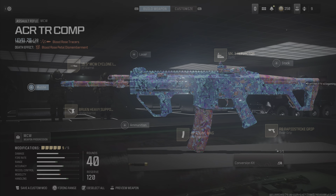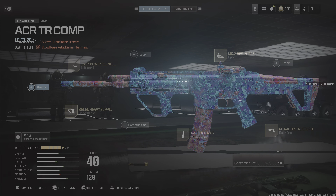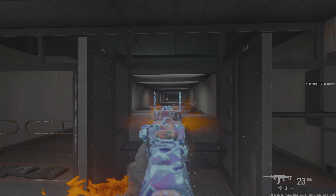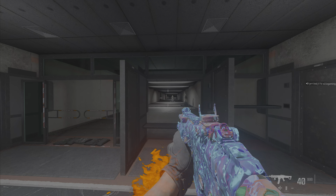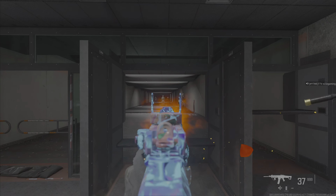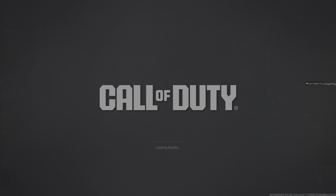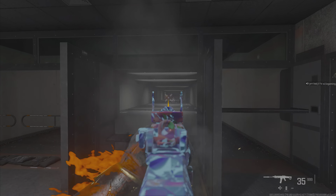This ACR build feels really smooth. The only thing you could do differently is maybe swap the Bruen Heavy Support for a suppressor — I've been seeing some people run that type of build. In-game the standard build is pretty straight, especially if you're bursting it. If you hold down the trigger it's obviously going to push up a little bit, but that's every full-auto gun — the longer you hold the trigger the more it pushes up. But if you're bursting it, it's basically a laser pointer. I have also been seeing some builds that are a similar design but slightly different.